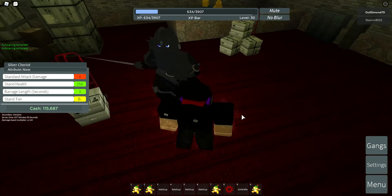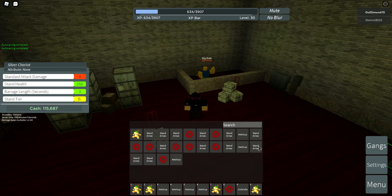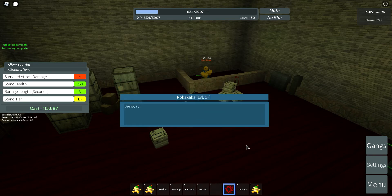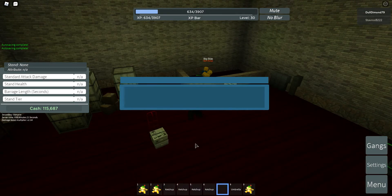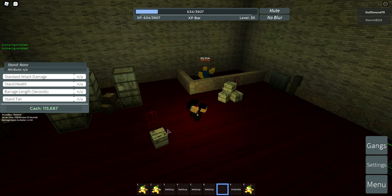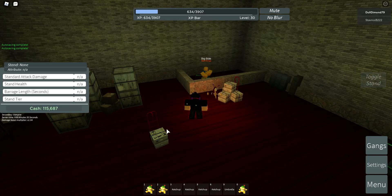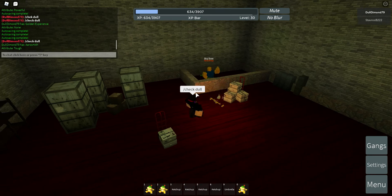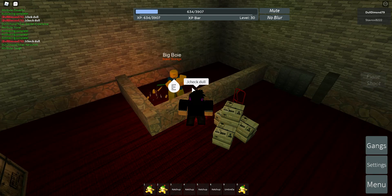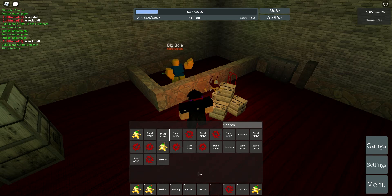I'm gonna end the video on that. I'll get more unusual arrows later. Let me do one more normal stand arrow — and then I get rid of this Green Baby thing. Okay, Rokaka — three, two, one. Hope I get The World, that's what I really want. I'm probably just not good enough to even get it. Does that have any attribute? Dull tough — yeah, I'm gonna get rid of it.